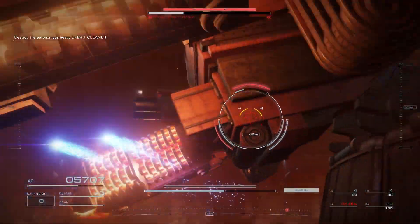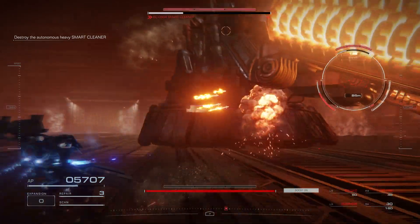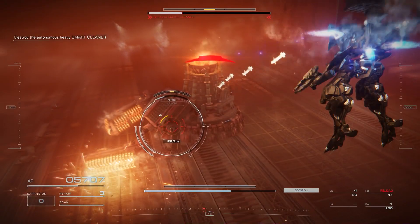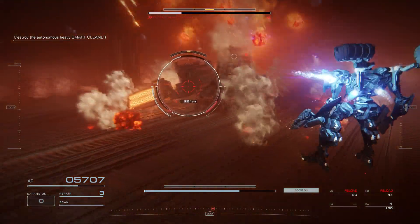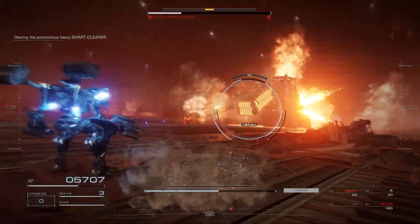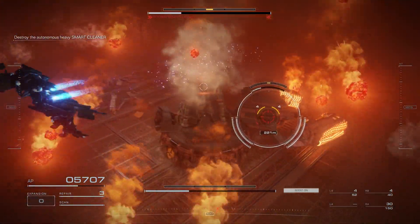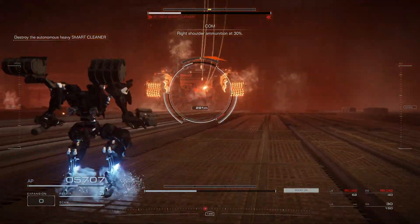After it goes down and you're hitting it, when it gets up make sure you back up straight. Don't dodge to the side because you can hit its arms and it will push you back. Even if the arms aren't swinging and you just touch them, it can move your AC, so be careful.